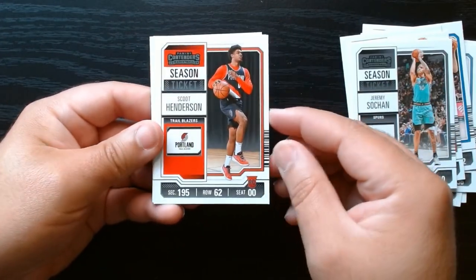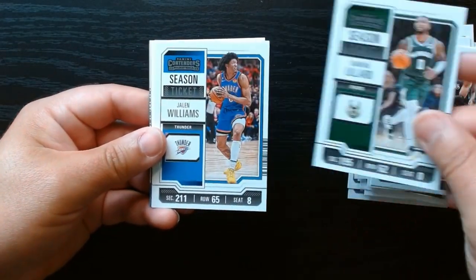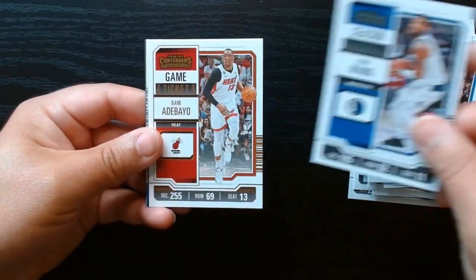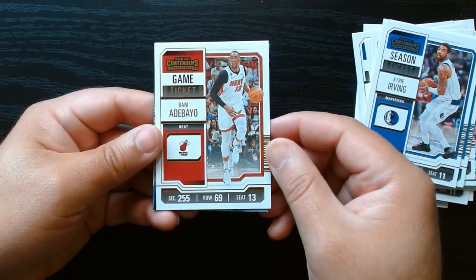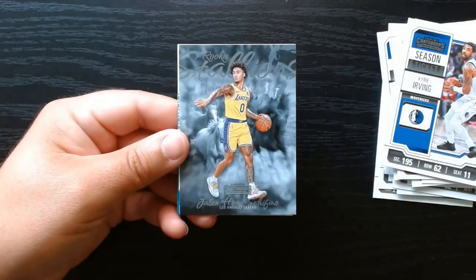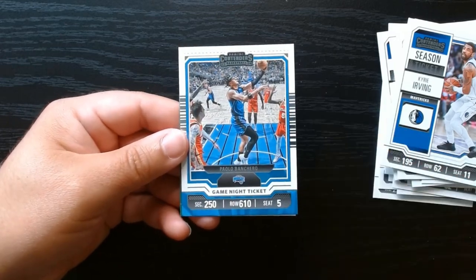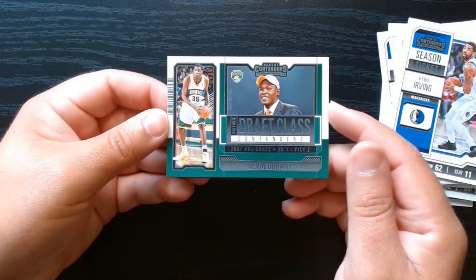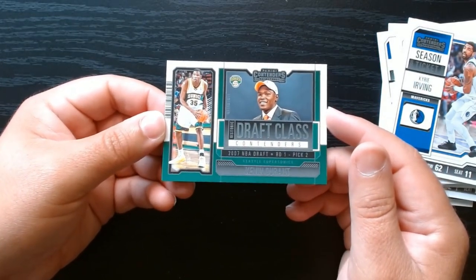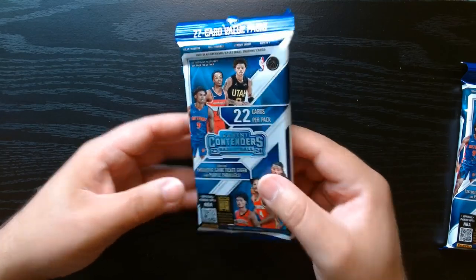Oh, there we go — Scoot! Where's Wemby? Wemby should be here then, because normally you get a Scoot or a Brandon Miller. Okay, here is our bronze of Bam. Rookie Stallions — oh yeah, I got this one of Wemby last time. Paolo on the Game Night Ticket and a KD. Bring back the Sonics — we need the Seattle Sonics back in the NBA. Third value pack, let's get it.